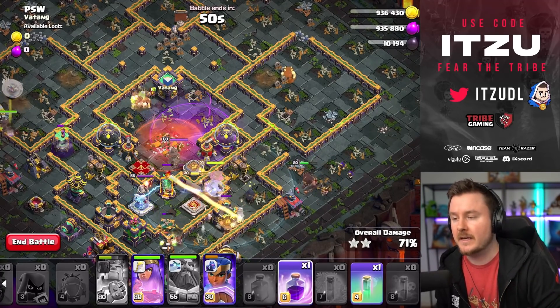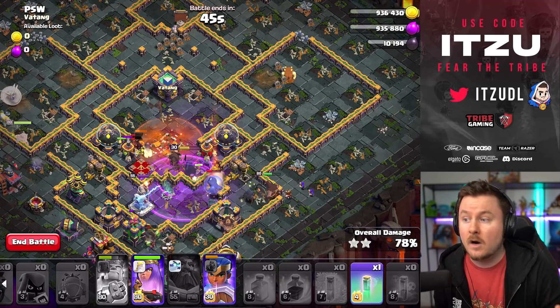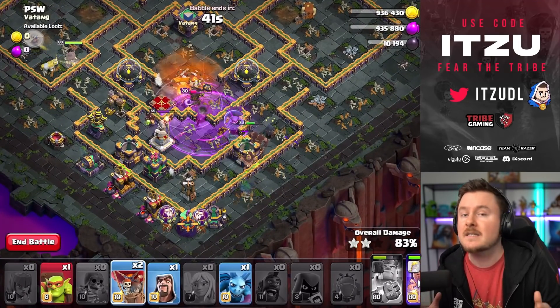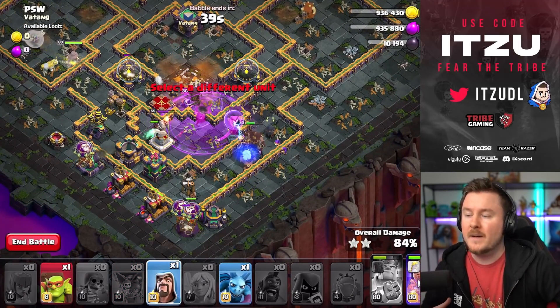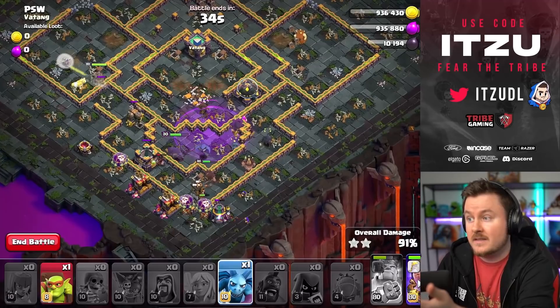Then use the last Rage and the last Invisibility spell as needed to keep the Royal Champion alive — that's the main thing. Keep the Royal Champion alive. I'm using the Rage now on my Royal Champ. The Scattershot Tower did not lock onto my Royal Champion too early, which means she's staying alive so I don't need that Invisibility spell. But if you need it, just use it to protect the Warden or the Royal Champion.